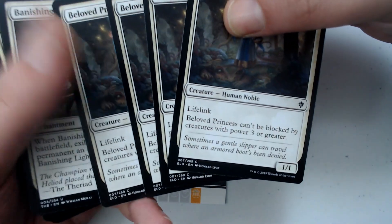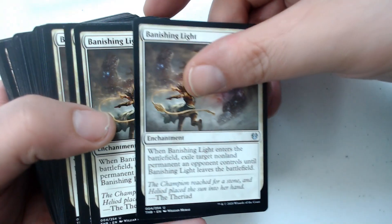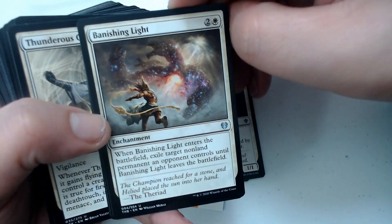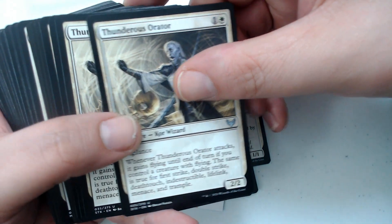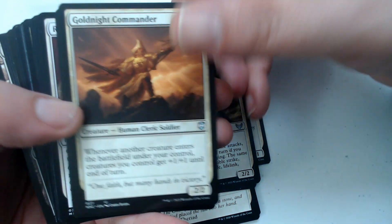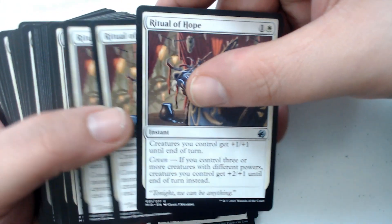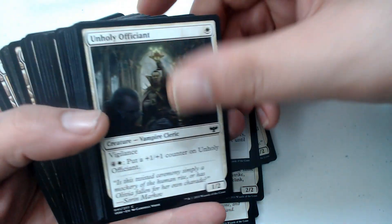We've got four Beloved Princesses — one drop. We've got Banishing Light, really good card, haunted me forever in Arena. Glad I have four of them, such a good card. Thunderous Orator is a two-drop. Gold Knight Commander is a four-drop — kind of expensive. Ritual of Hope is a two-drop, not bad, and it makes your creatures bigger, so that's good too.